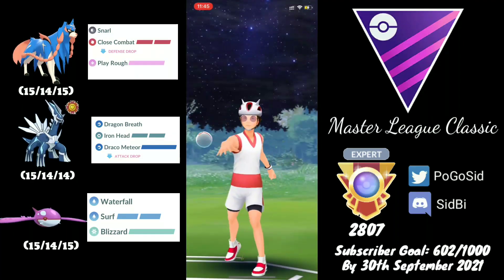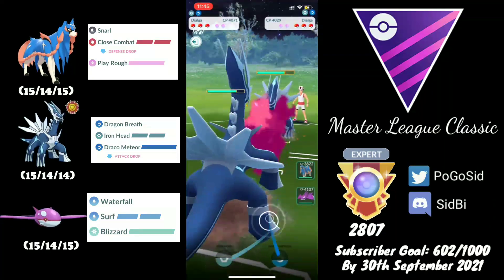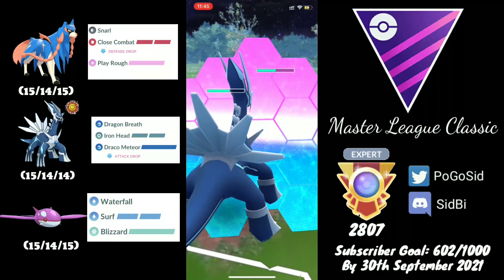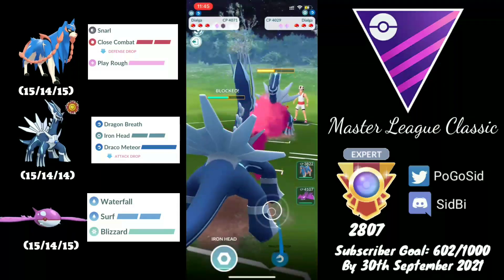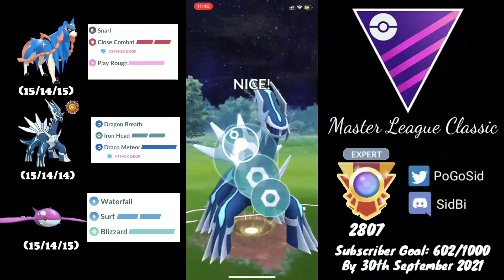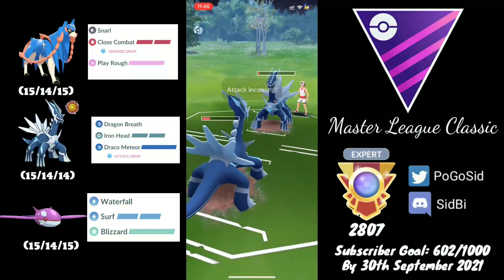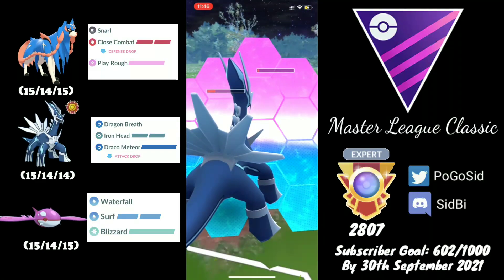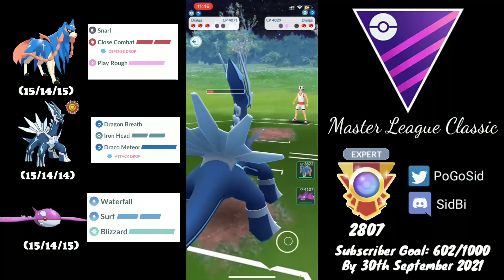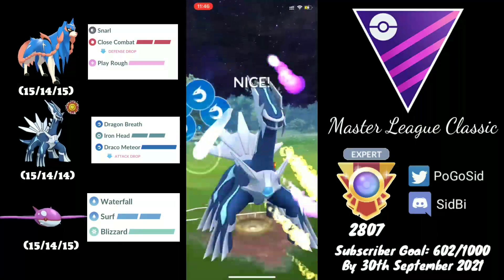Moving on to the next one — we are in another Dialga mirror matchup. This is the reason I changed my usual lineup of Mewtwo, Dialga, and Zekrom: I was facing a lot of steel leads and since I was running Shadow Ball it was a really free matchup. I go for a very aggressive farm down, and with the opponent barely having any energy or health, I throw Iron Head. They shield their Dialga. I shield an incoming charge move because I can potentially get to a Draco Meteor, which onto any Pokémon will do massive damage. In comes Giratina.